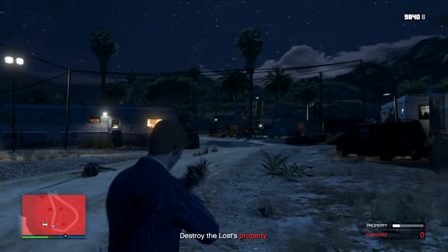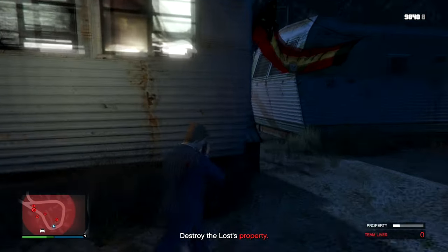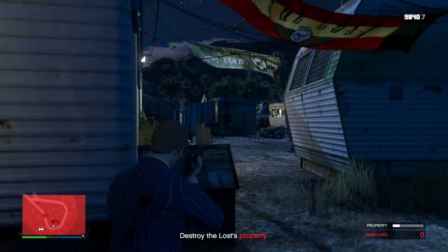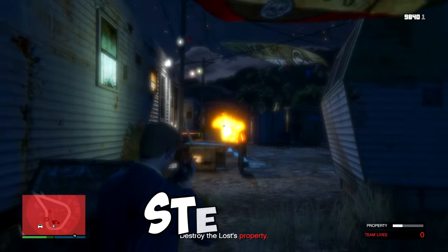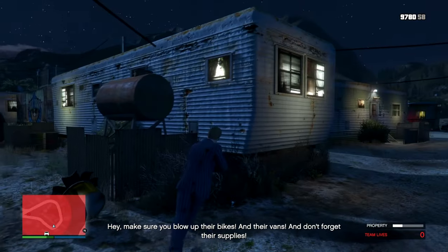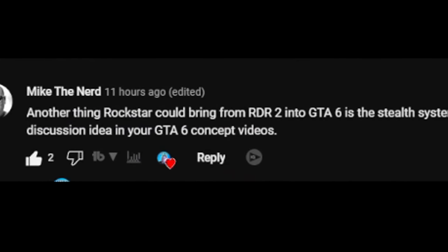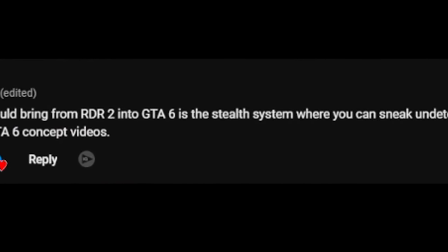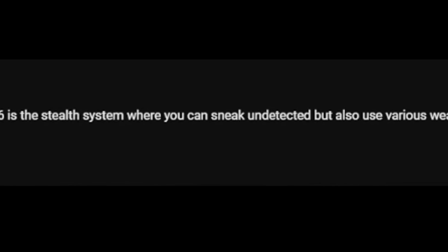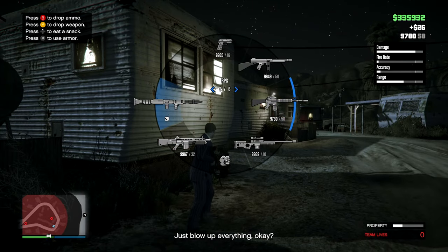Hey, what's going on guys, it is Jaco and welcome back to some more GTA 6 concepts. Something about GTA 6 we learned from the leaks back in 2022 is that stealth is going to be much improved. Quick shout out to Mike the Nerd who inspired this video — he said another thing Rockstar could bring from Red Dead 2 into GTA 6 is a stealth system where you can sneak undetected but also use various weapons like in Manhunt, and that is going to be today's topic.